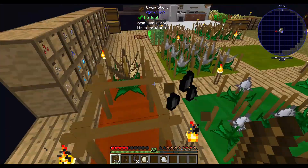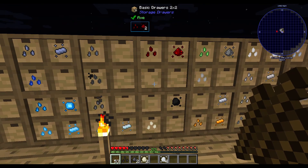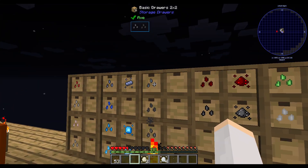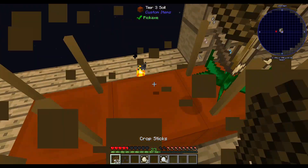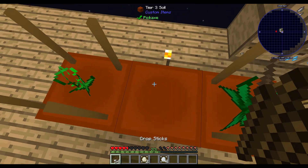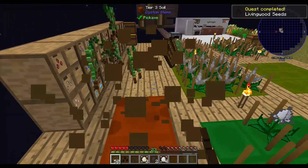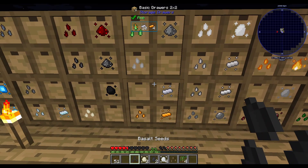That's not basalt — that's grains of infinity. I really need to label these. That's plastic. Oh, there it is — basalt. Get those grown up and mutate them. There's our living wood. That's going to make Botania a lot easier. Don't have room for our living wood, so it's going to hang out in our inventory for a little bit.